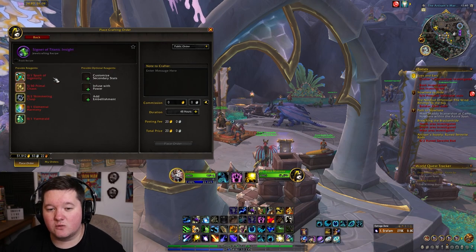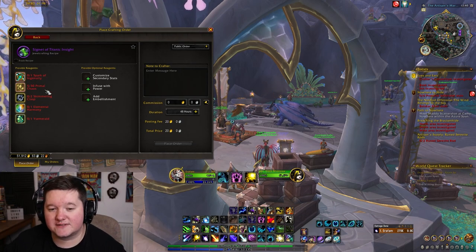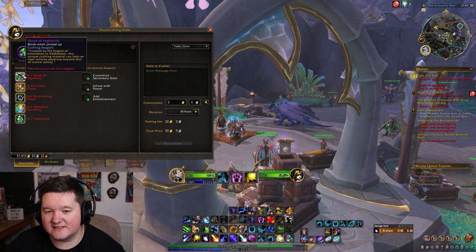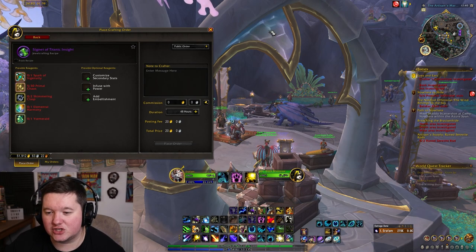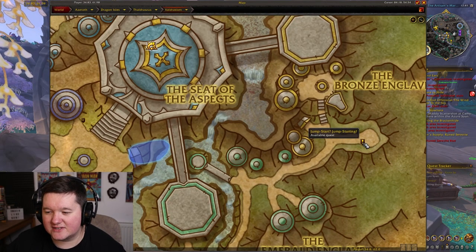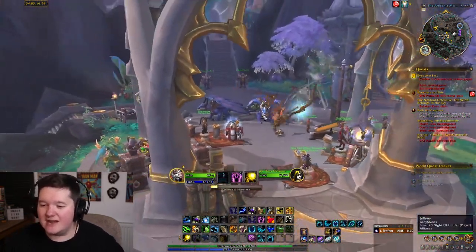So in this instance, I would wait until I have a Spark of Ingenuity — which I'm going to explain in a second — and some Primal Chaos. Let me explain the Spark of Ingenuity, because you only need one of these but you can only get one per week at the moment. I'm going to press Map to show you exactly where you need to go. You see this little quest right here — this is where you'll need to go. You need to complete this quest in order to actually get your Spark of Ingenuity.